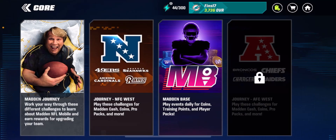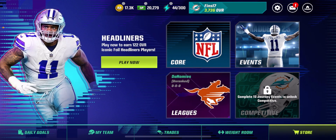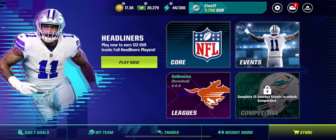The next way is literally just by leveling up. If you spend stamina you get XP, and as you can see I'm level two. You get Madden Cash for every single level you gain, so you can get so much free Madden Cash just for leveling up and playing the game.